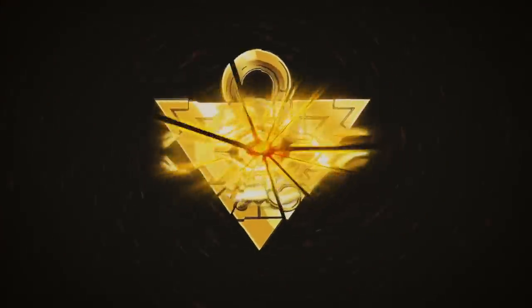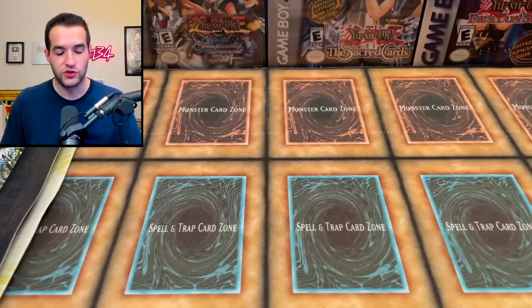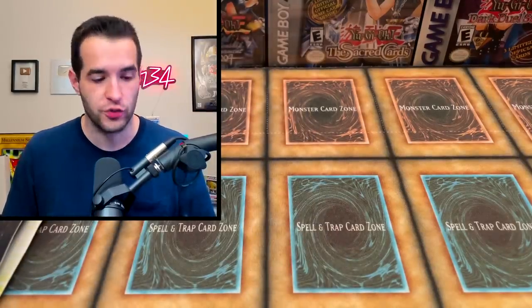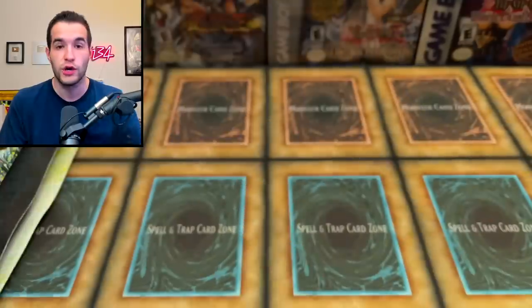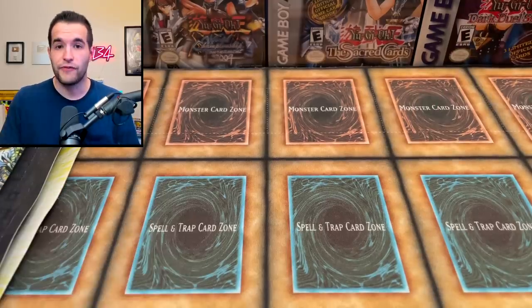Today we're opening two of the rarest YuGiOh blister packs. We're back with another epic video — we have these two epic blister packs sent to me by Dr. Chickens for a battle. We also have two Absolute Power Force special editions to open against him. He's going to be opening his packs with snakes or something, so check that out in the description below.